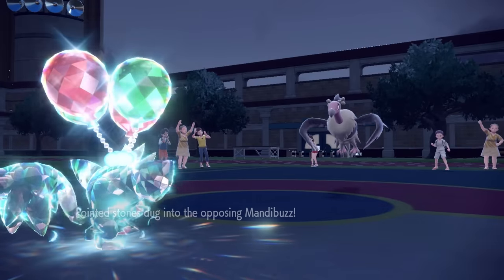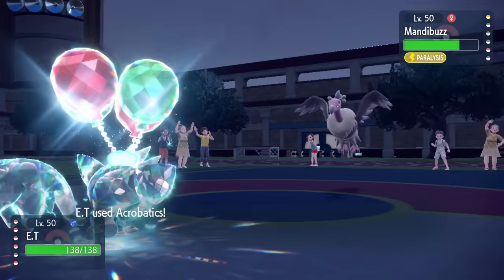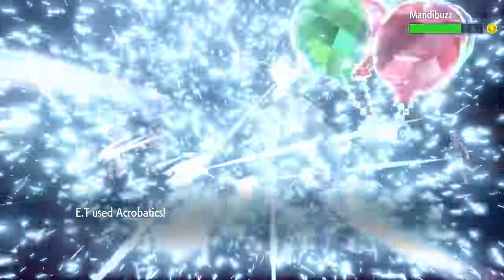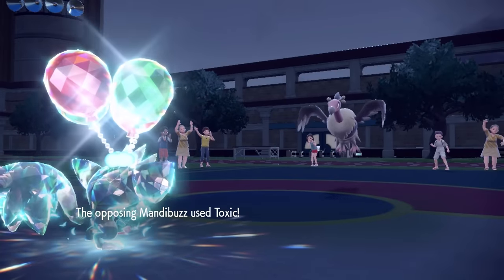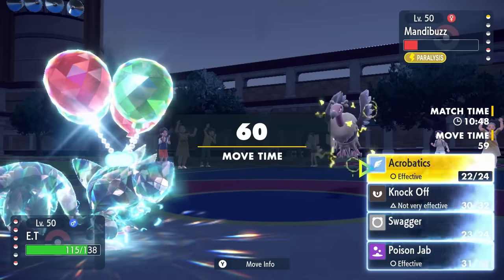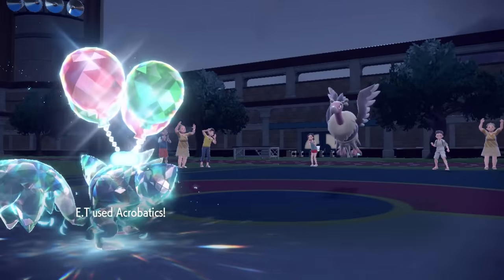Now in comes the Mandibuzz. We know this thing is of course going to be defensive enough to take an attack, but it likely isn't going to be able to knock me out in one hit. Plus, it's also paralyzed. So I go for that Acrobatics — not quite enough to knock it out, as I do get hit with some Rocky Helmet damage. I end up going for Toxic, which actually misses — so Grafaiai is straight up dodging threats over here. I can finish this thing off with one more Acrobatics.